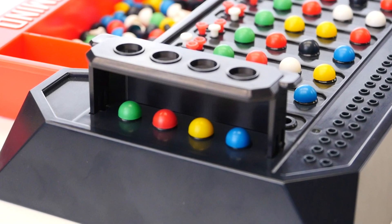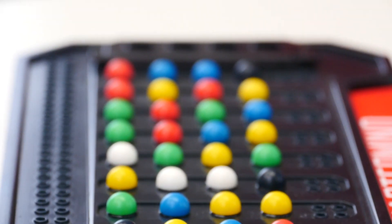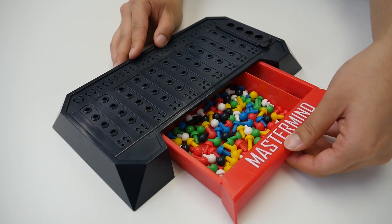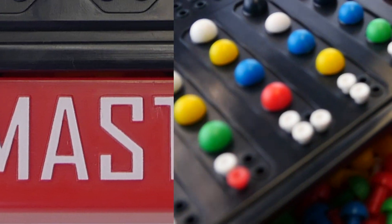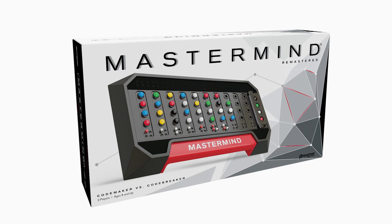If all ten rows are used and the code has not been broken, the game is over and the code maker gets eleven points — ten points plus one bonus point. The players now switch roles. The player with the most points after playing the agreed amount of games is the winner. Have fun playing Mastermind!